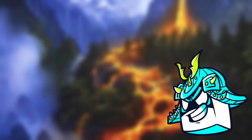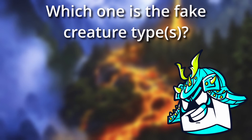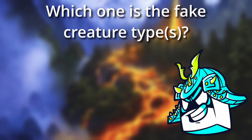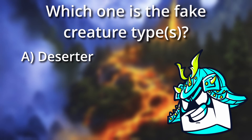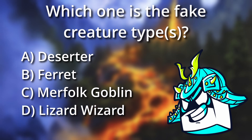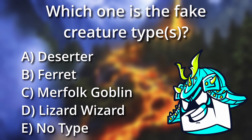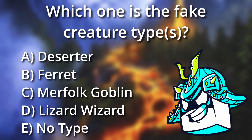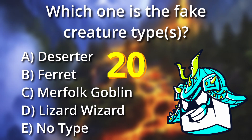Now for today's trivia question. Which of the following has never appeared on the type line of a Magic creature card? Keep in mind that we're going by oracle texts and only counting legal cards, so no silver-border stuff. Our options are: A, Deserter; B, Ferret; C, Merfolk Goblin; D, Lizard Wizard; or E, Nun — as in a creature that didn't have any creature types. Keep in mind that 4 of these are real creature types that have appeared on a creature card before. For a whopping 20 bonus tofu points, try and name the cards that satisfy the 4 real answers.